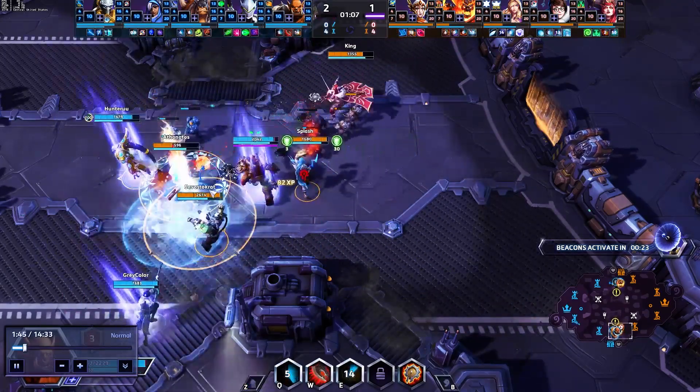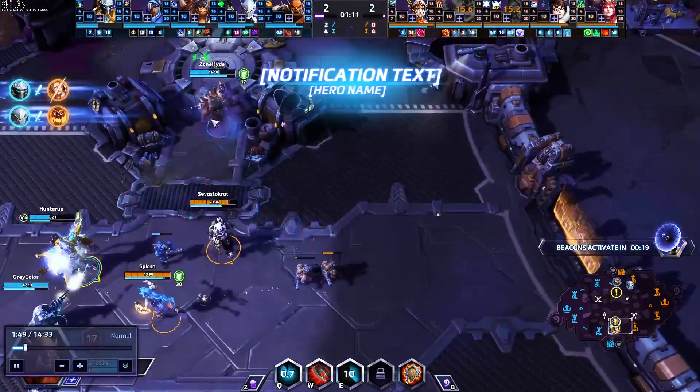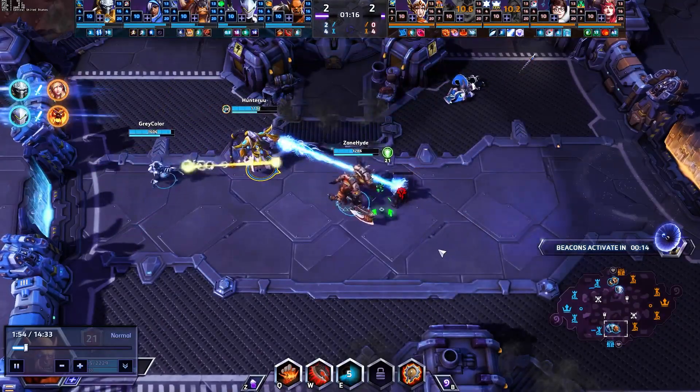Right here we find the Q into the Jaina, throwing her into our team very easily. We are in a 3v4 situation, but because I'm able to displace such a squishy unit we are able to find the kill there, and then our Genji finds a kill versus the Ragnaros in the top blank.